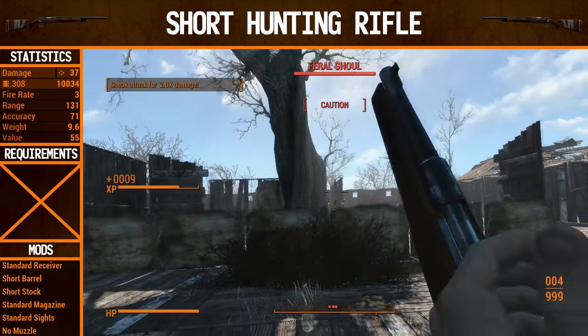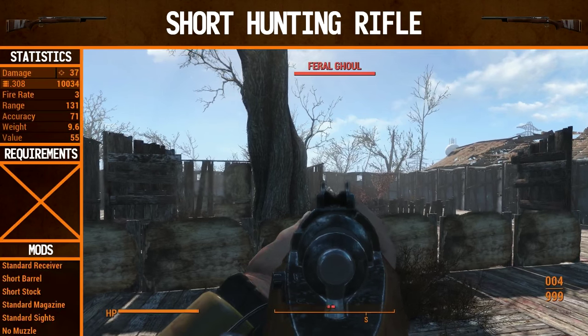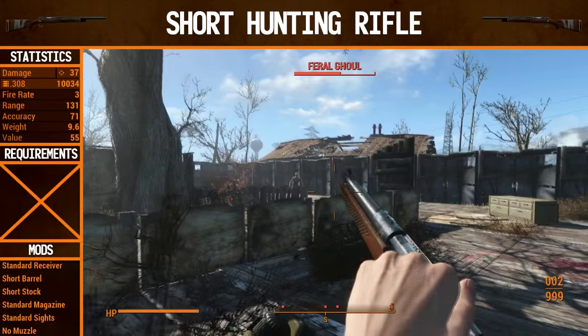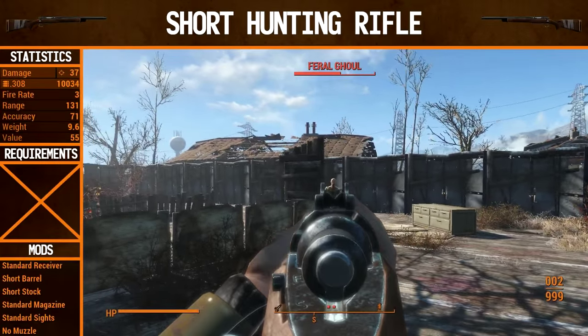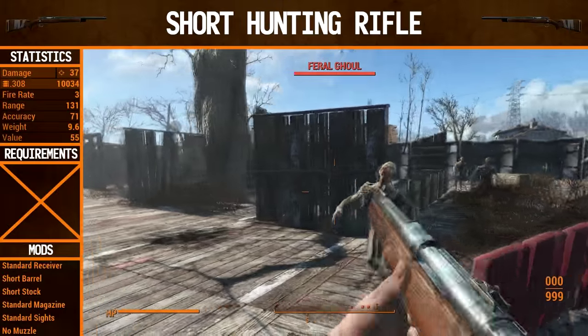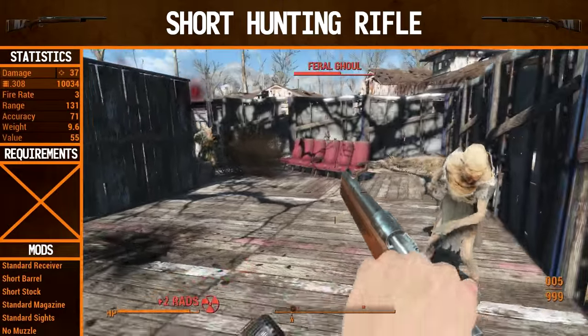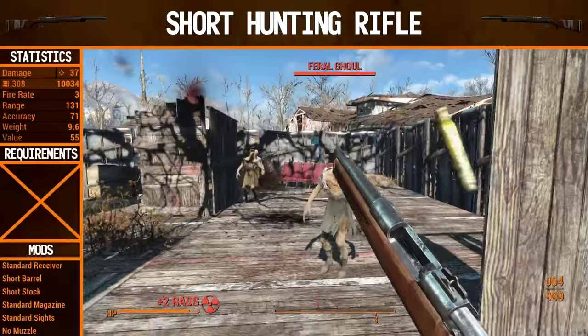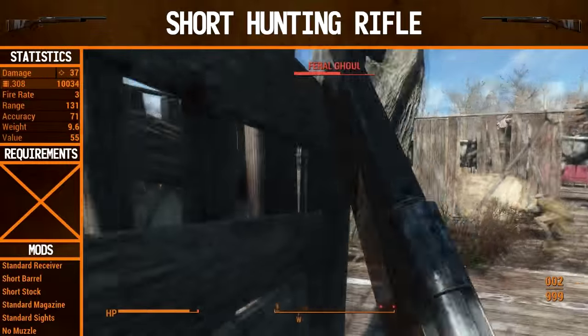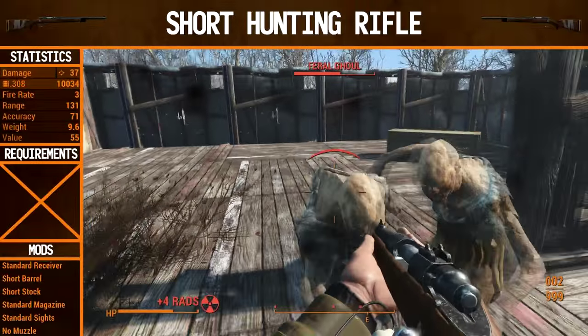As always, we're going to find out how the unmodded weapon does first so we can compare it to our upgraded version. So the short hunting rifle — that's what it's called. It doesn't start out as a regular hunting rifle but as a short hunting rifle, similar to the musket and the double-barrel shotgun. Starting off against these ghouls as always, our damage is 37, which is fairly significant. It's a good high-powered shot weapon.